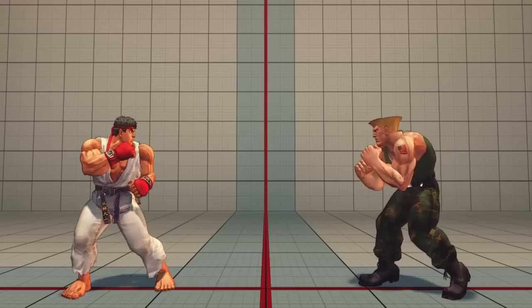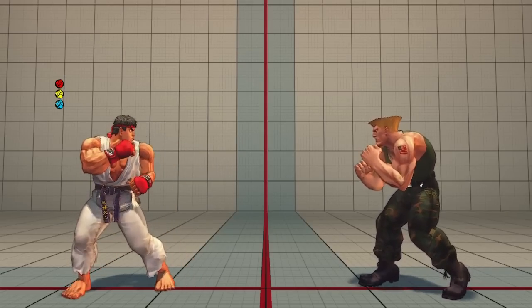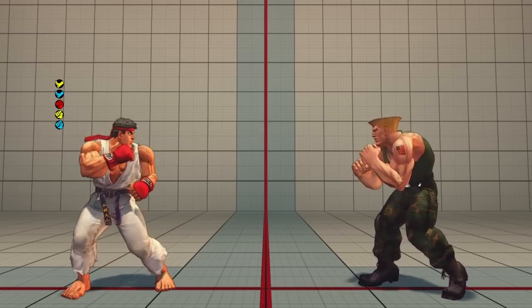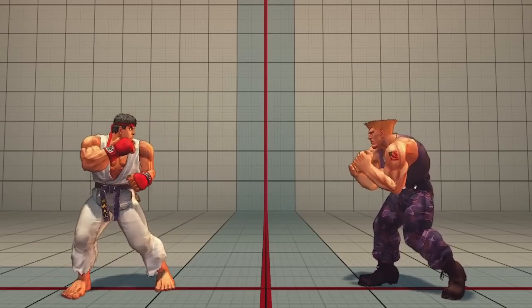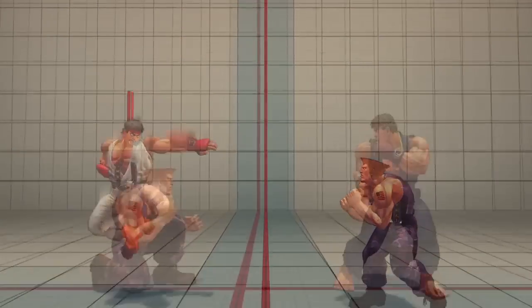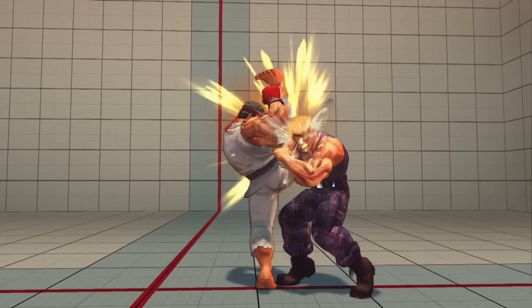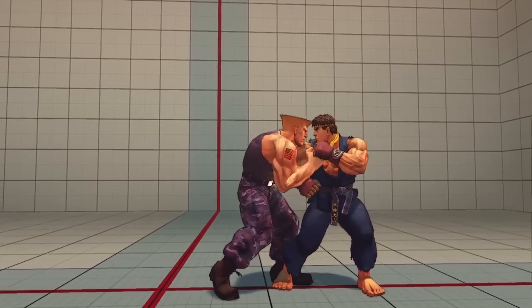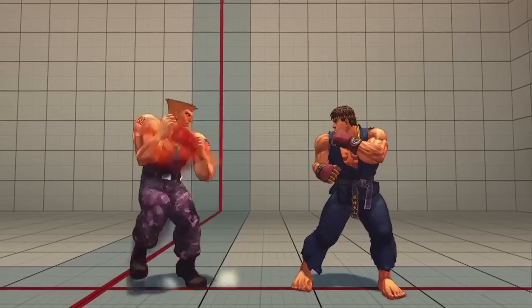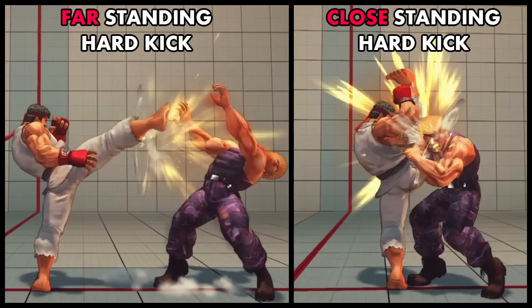Each character has six normal attack buttons: light punch, medium punch, and hard punch, and light kick, medium kick, and hard kick. The effect of pressing each of the six normal attack buttons changes depending on whether you are crouching, standing, or jumping. For standing normal attacks, the attack also often differs depending on whether you are standing close to or far away from your opponent, so standing normal attacks are often referred to as either standing far or standing close attacks.